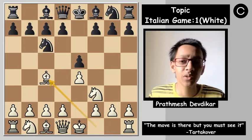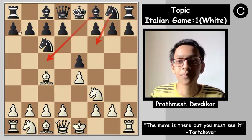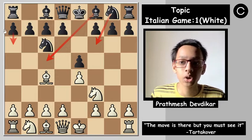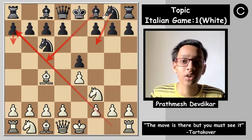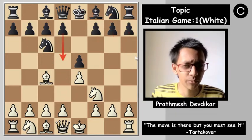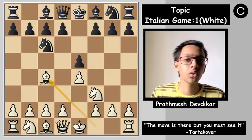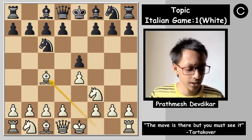What are the ideas for black in this system? Black can play knight f6, bishop c5, a6 to preserve the bishop on the long diagonal. He can castle long or short, go for a pawn storm, or play for the d5 break after d6 because he has to support that pawn. These are the basic ideas. In the game we are going to see bishop c5.